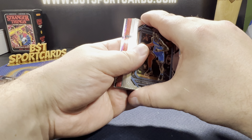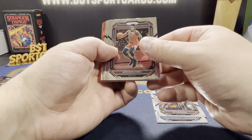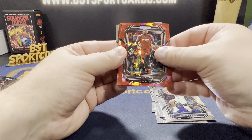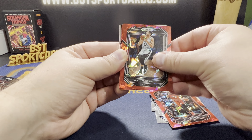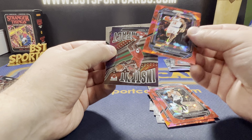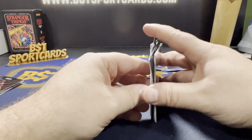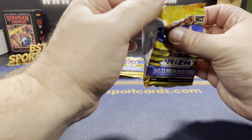Pack four: three more red cracked ice. SGA, Anunoby, Ayo, Savonis, Steph Curry. Bam for the Heat. Not a rookie — Doug McDermott. And not a rookie — Evan Fournier. So no rookies there. We did hit one of the other top guys — probably top five in this class, the way he was playing. Out of Purdue.